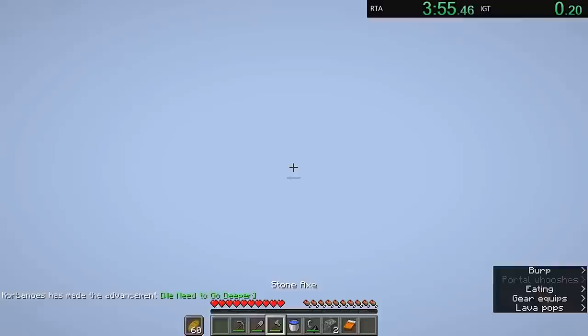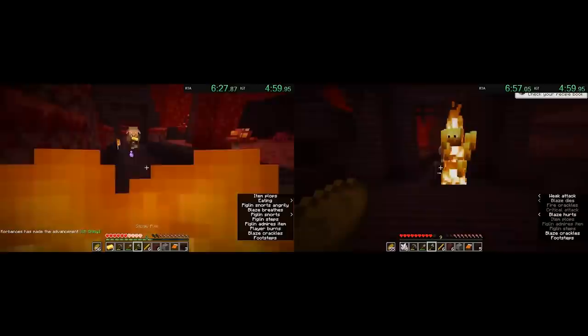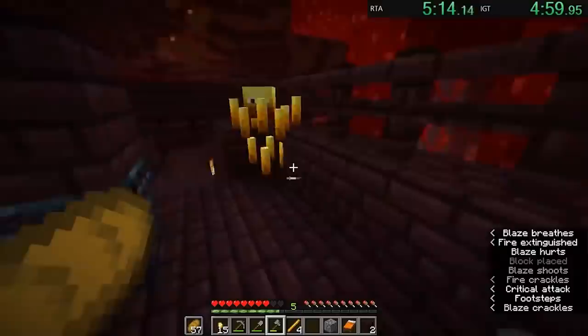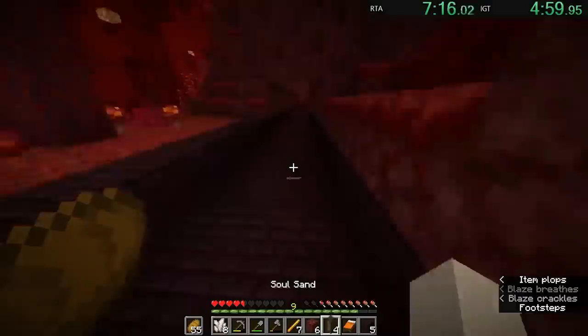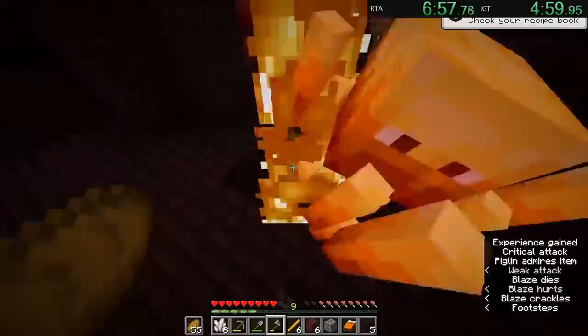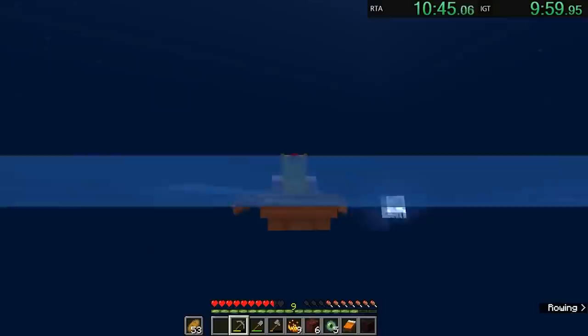After mining some nether gold ore, he located the blaze spawner, and it was in a crimson forest biome — which spawns more piglins. As a result, he was able to do his trades while killing blazes, and once he almost had enough rods, he started to trade the 5 gold ingots in his inventory. Two pearl trades later, he realized the sheer insanity of this run, and after killing a few more blazes, he was out of the nether at 7 minutes and 30 seconds.